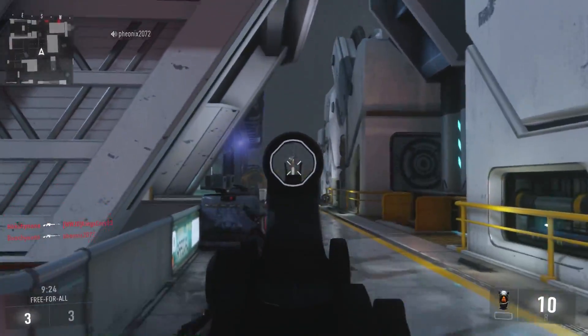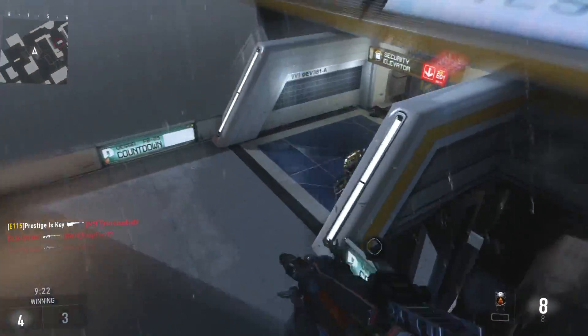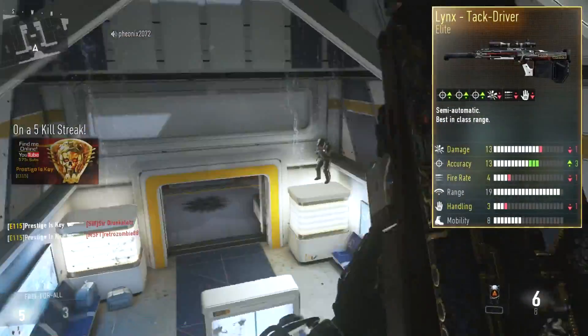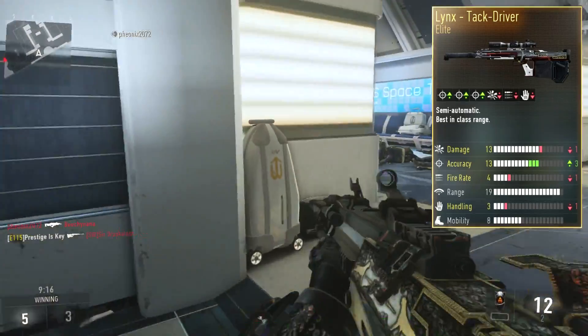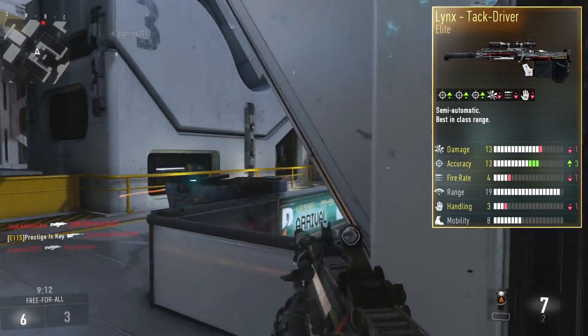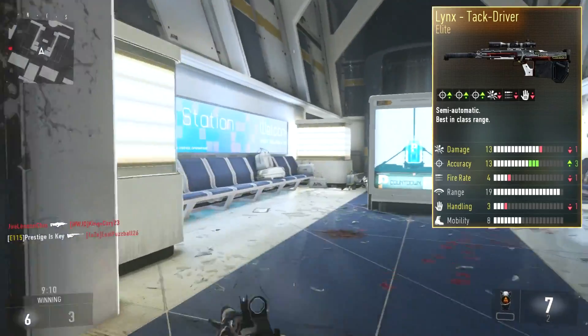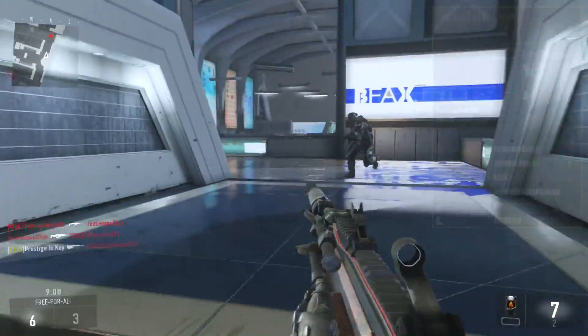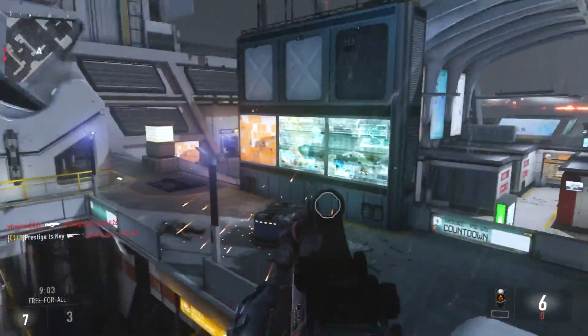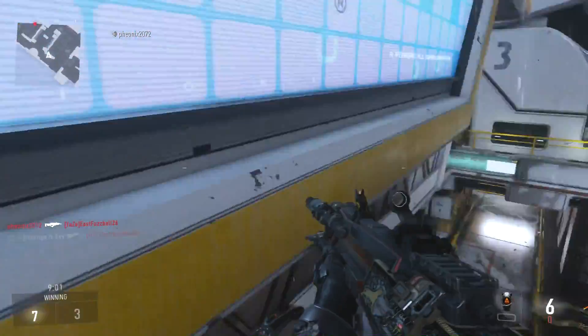We're going to be covering a sniper rifle which I honestly think is worthy of a marksman rifle title. This is the Lynx Tac Driver. We're going to be using this with the iron sights today, because that is exactly how I use the Lynx overall. It is definitely a grind to get those iron sights unlocked, but once you do, this weapon is a lot more fun to use.